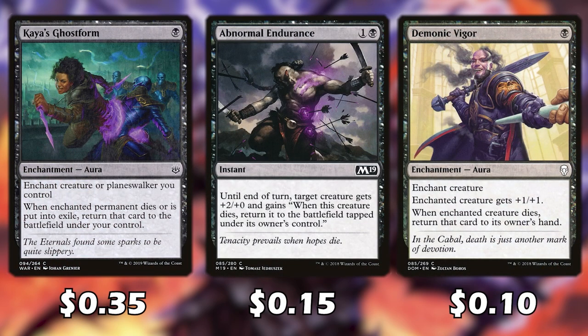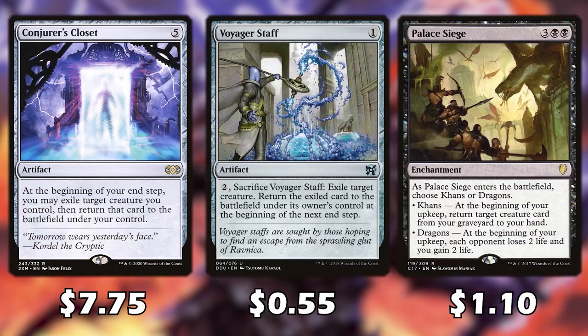These next three cards are all quite similar — two of them being enchantments — and they're going to help us revive Karder to get another proc off its enter the battlefield effect. Conjurer's Closet is the most expensive card in the deck but it's pretty good. At the beginning of each end step we can target a card and blink it back to the battlefield. We can almost have an infinite loop with our commander, continually blinking it every turn and making our opponents fight each other.